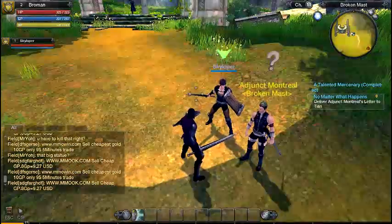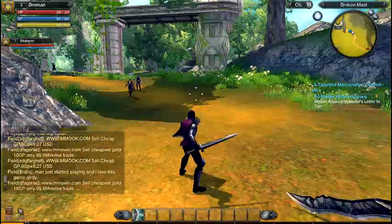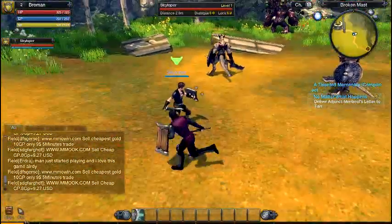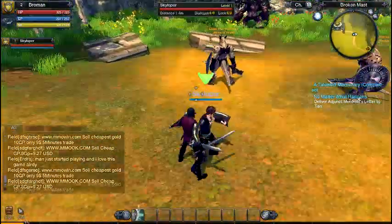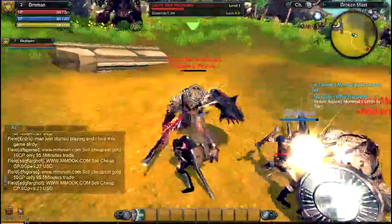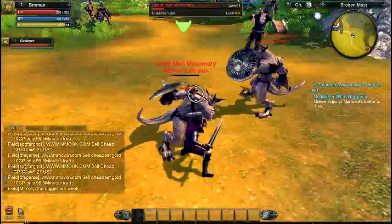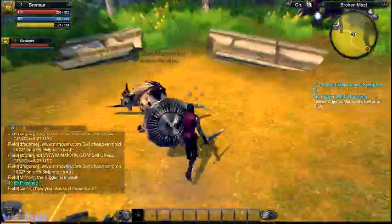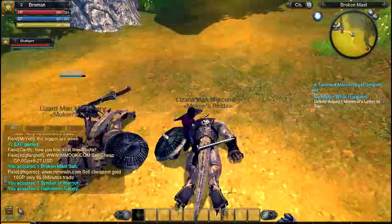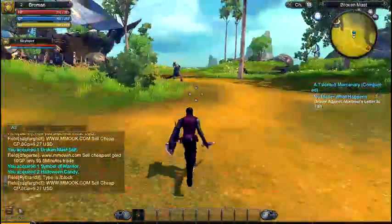Quick advice: when you level up and get skill points, add them to your attack mastery so you get more damage. Use your right mouse button to protect yourself. By the way, they use the same graphics engine and physics as Borderlands 2 — it's Unreal Engine 3 to make the game.